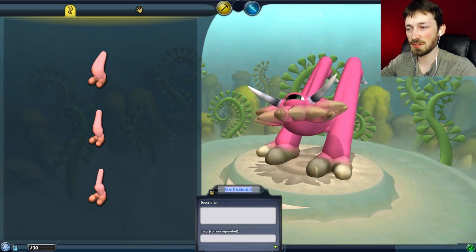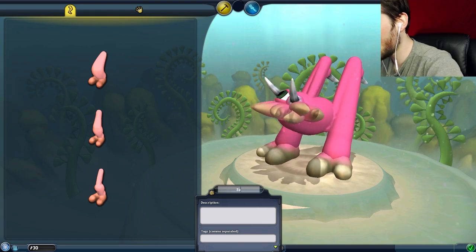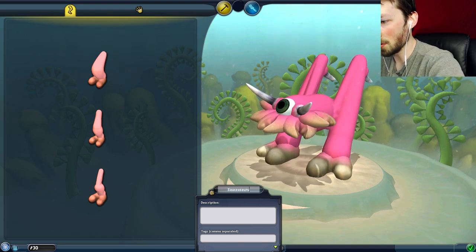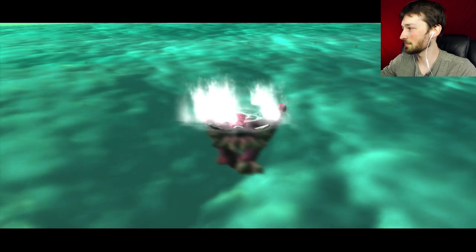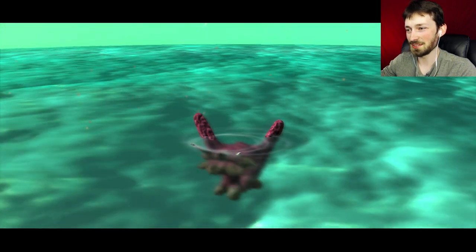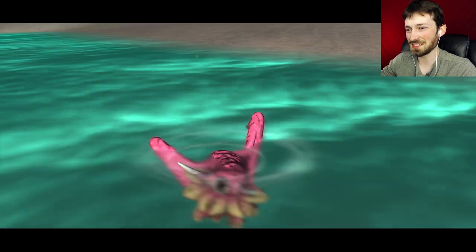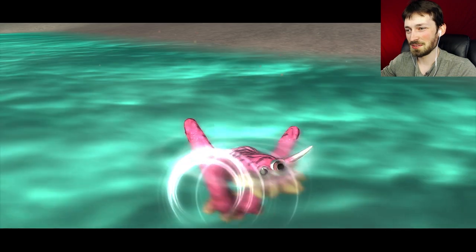It's a shame we can't really do a whole lot in the first stage of customization, but I'll show you guys more once we find more parts. We will name this... Saucasaurus. Oh god, we need to change our body texture - we just look like a brain.